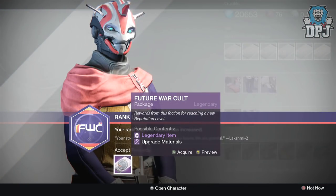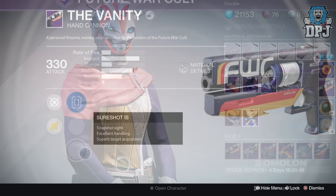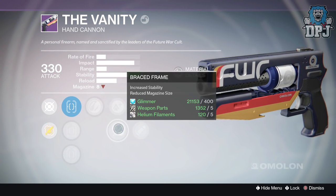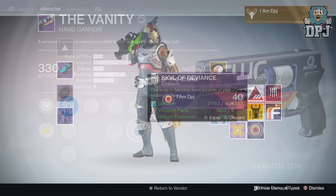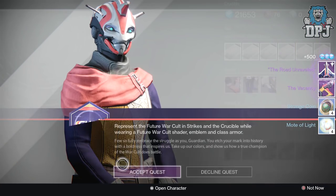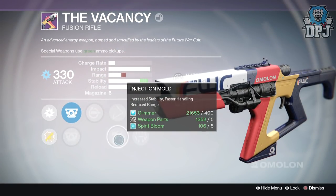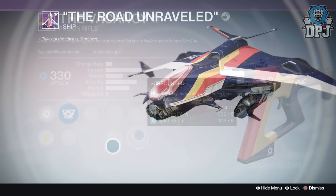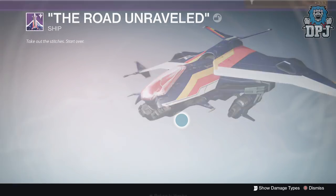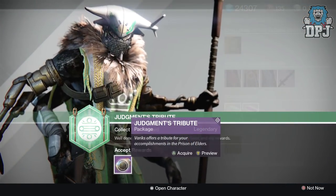My Future War Cult rank 24 package gave me an emblem and the Vanity hand cannon, dropping with Outlaw and their moment at 330 attack — not bad at all. Rank 25 gave me the World Unraveled and the Vacancy fusion rifle. The fusion rifle looks amazing but the roll isn't great. The ship, however, looks absolutely badass — probably the best-looking ship I've seen so far.